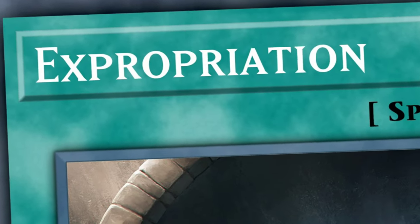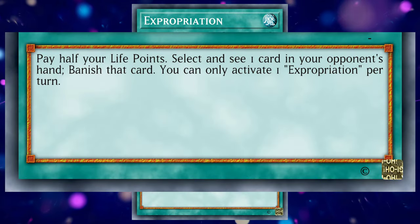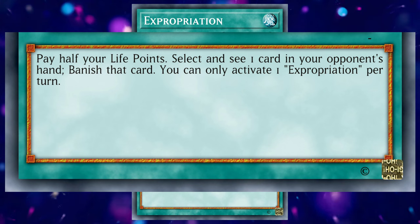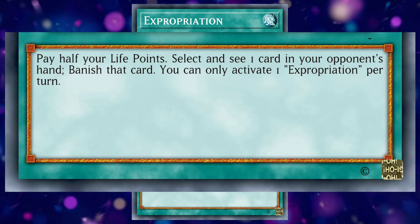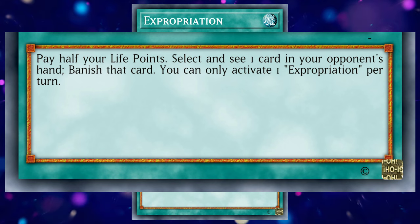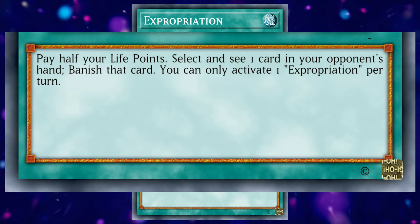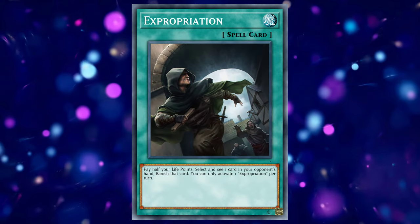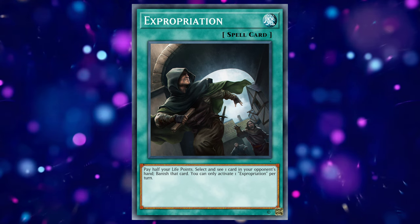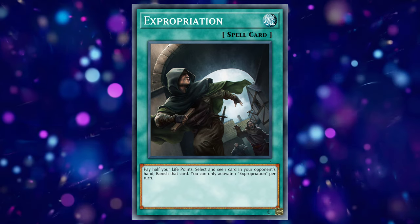Let's dumb it down. Expropriation — see Konami, I too can use fancy words in my card names. Because life points don't matter, you're going to pay half of your life points to activate this card. Afterwards, we're going to copy the effect I gave the Sentry retrain, but instead of placing the card in the deck, that card is banished face up. I feel that banishing the card face down reinvigorates the argument that it would be broken — it's not. Your opponent still has the ability to recover that banished card, and if they can't, well that's more on them. Although I am inclined to add a hard once per turn clause to this retrain. I'm not a monster.